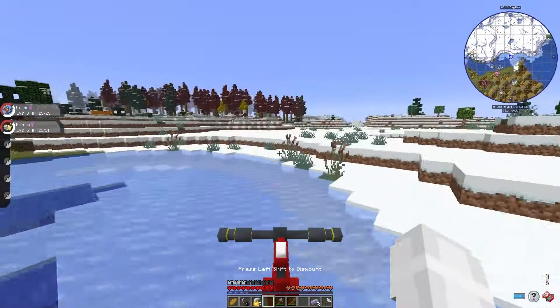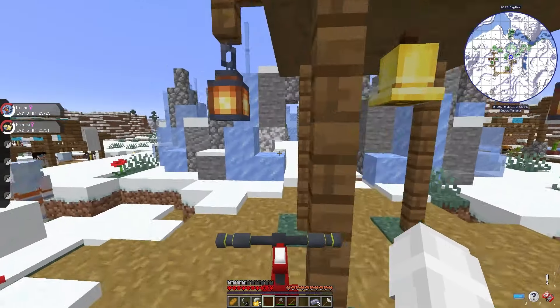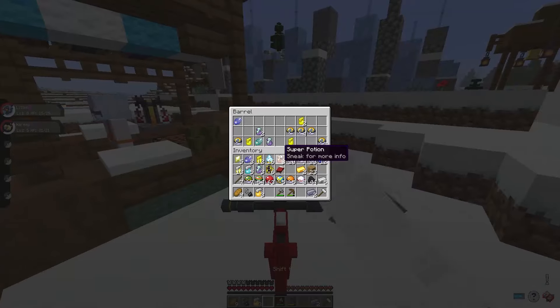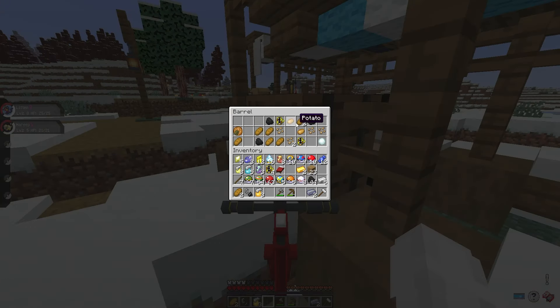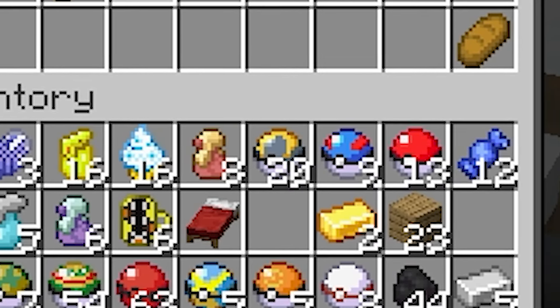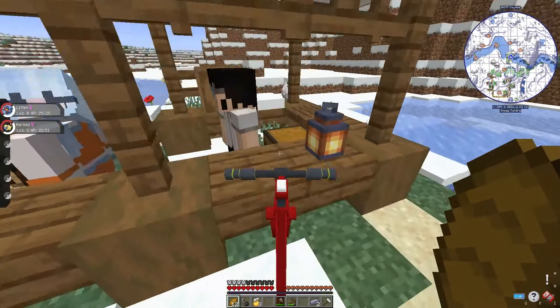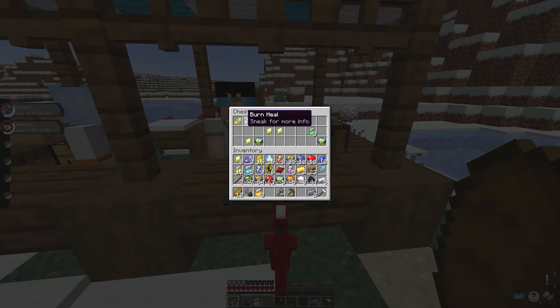Shortly after, I crossed over a river and finally found a village. This would hopefully give me everything I needed to catch a Dark Pokemon when I found one. I went through and borrowed some potions, Poke Balls, and food from the villagers. I now had over 20 Ultra Balls, which is insane this early on. I thought about setting up base here, but decided it was too rural, and wanted somewhere closer to a Plains biome so I could catch some better Pokemon.